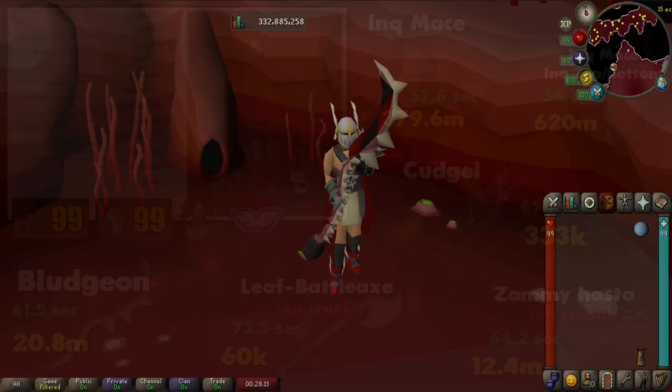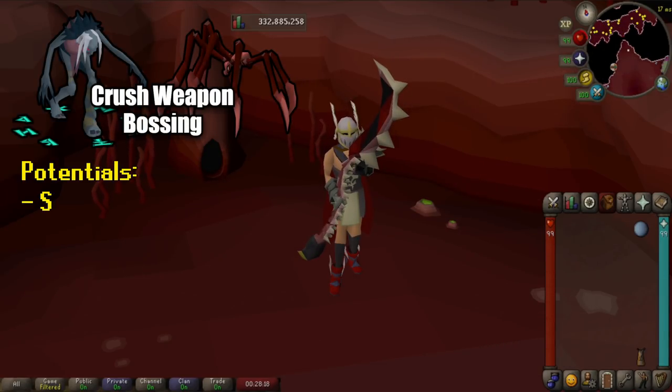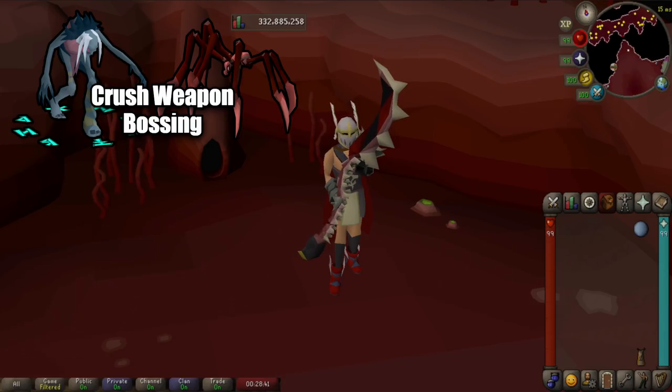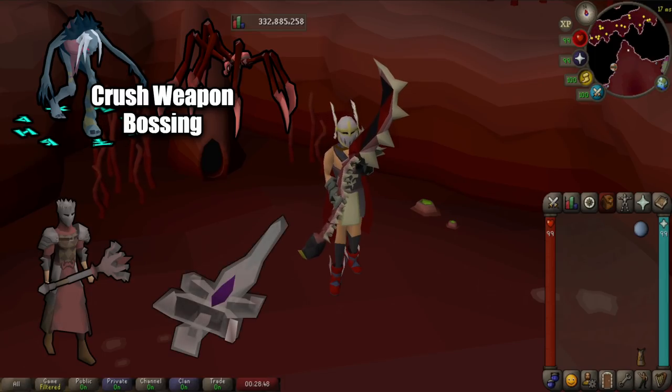Beyond Cerberus, there are plenty of bosses you might want to take a crush weapon to: the Kalphite Queen, Sarachnis, the Nightmare — they're all weak to crush. Sarachnis was actually the whole reason I wanted to make this video, because I had a task for her and it was the first time I'd bought the bludgeon in the longest time. I think the two main reasons for its price drop are: Inquisitor's was added to the game, pushing the Abyssal Bludgeon down; and Arclight was made usable at Cerberus since Cerberus is now considered a demon. Those two factors really played a huge role.